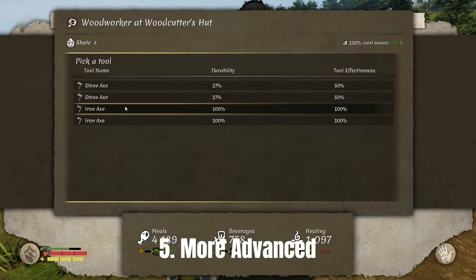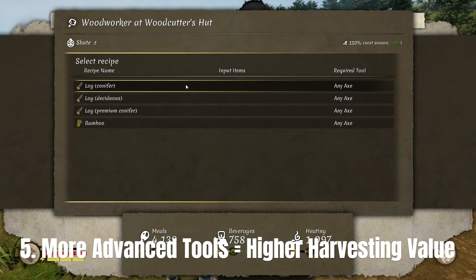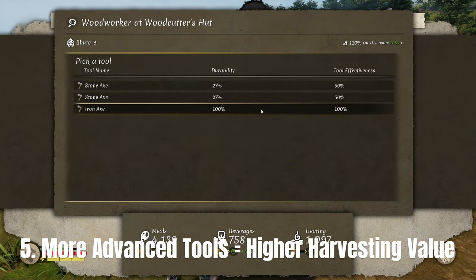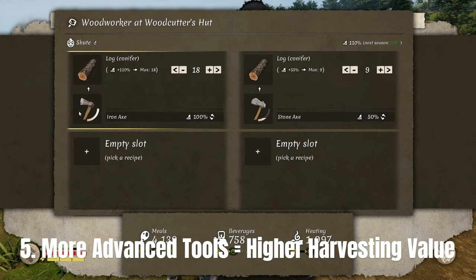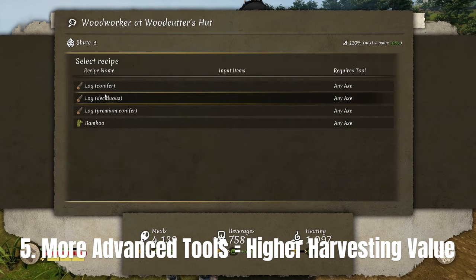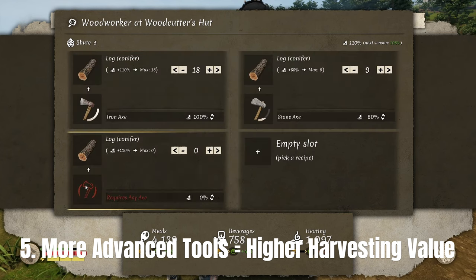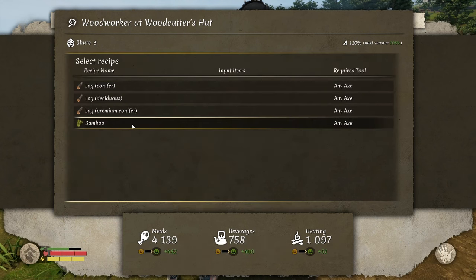Number five: more advanced tools equals more resources. With most things that you harvest, a better quality tool allows you to harvest more of that specific item. When you assign workers to a specific job, the type of tools you give them also determines how much you can harvest from that item.